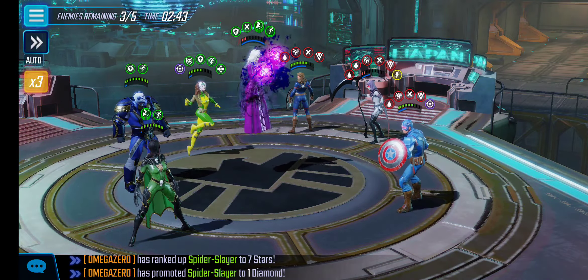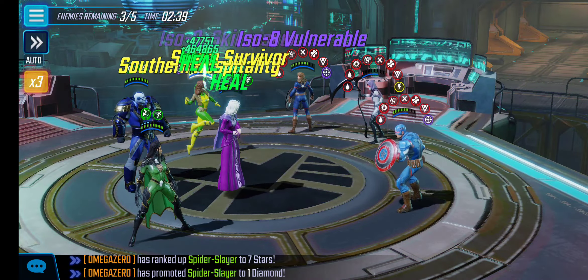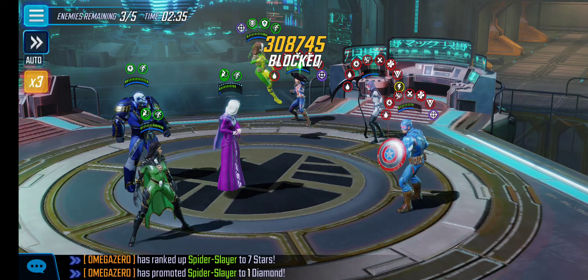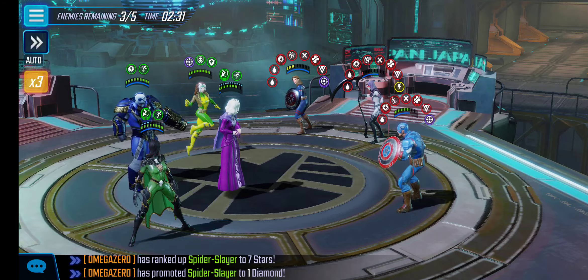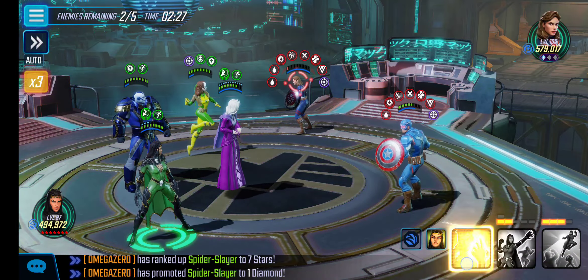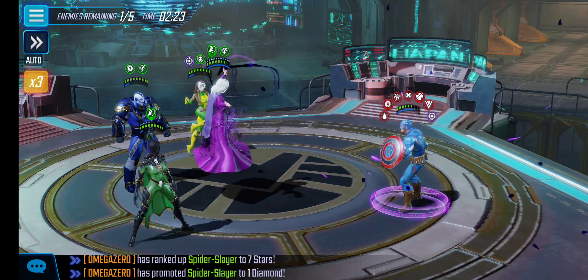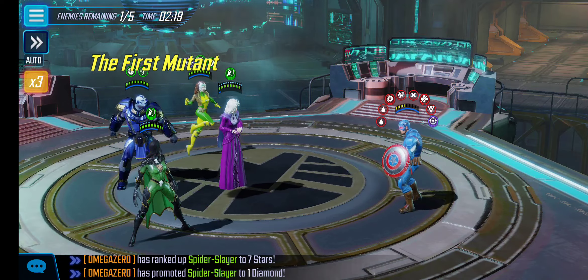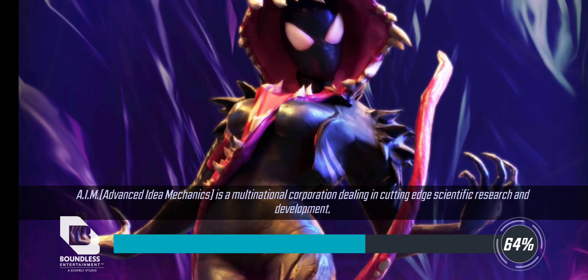Sometimes we'll 3v1 the Skrull, depending on if Agatha dies earlier on or not. Sometimes she does, sometimes she doesn't. My Agatha's not geared to tier 18, so sometimes she doesn't make it — but that's okay, we still win this match. The match plays out differently here and there, but it's all the same principles. The beginning starts out the same regardless, and throughout most of the match you do about the same thing.